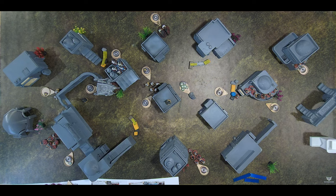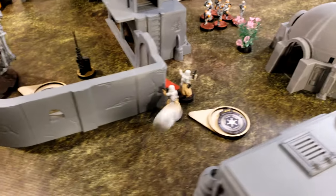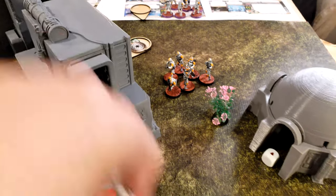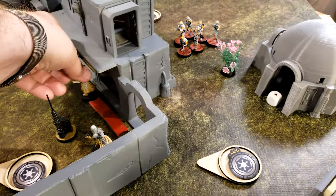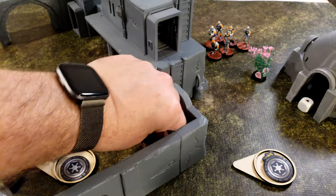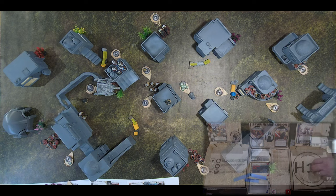The unit of the round rallies successfully, moves out to shoot at a clone squad, then takes a second move to get out of danger. One crit scored — just a point of suppression which goes away immediately.